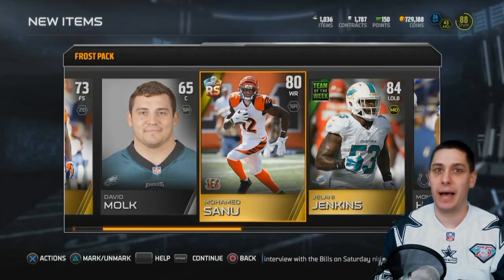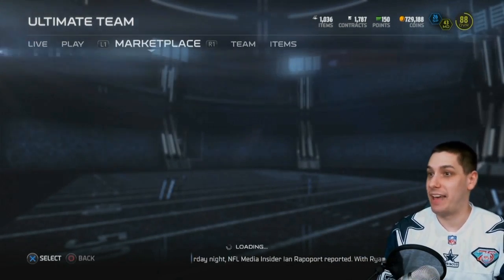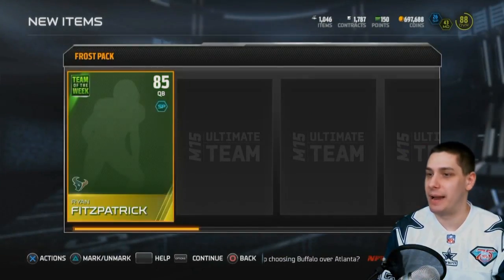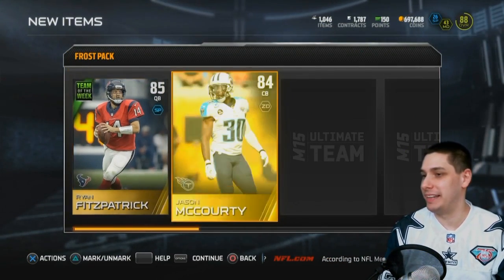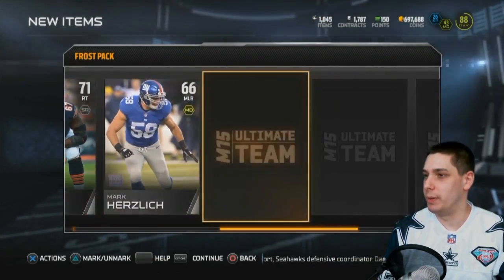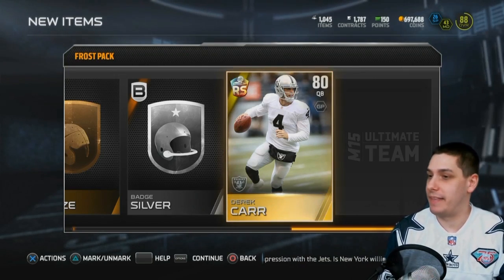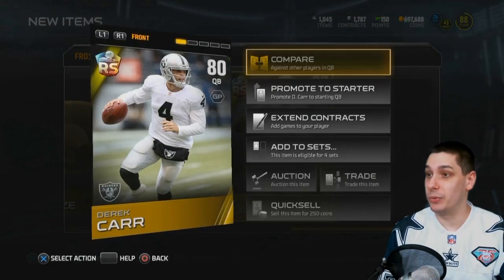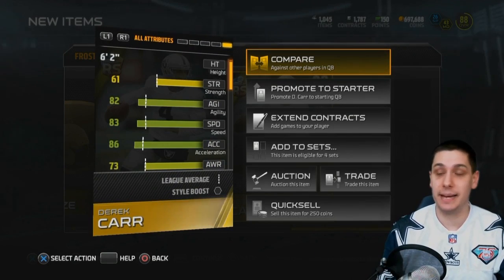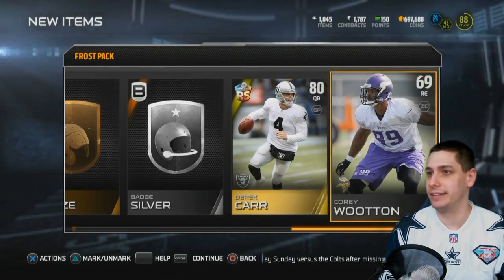I could potentially decide to make a rising star Mohamed Sanu. I might do that because I actually am in more of a need for wide receivers than you might think — I have a couple of good ones and then I just kind of have crap after that. So I'd certainly like a nice bench wide receiver, and Mohamed Sanu would fit that bill as somebody decent but not really super expensive. Ryan Fitzpatrick team of the week, unfortunately. Jason McCourty, our ice bowl — we'll add that to the set. Derek Carr is our rising star. That upgraded Derek Carr is nasty — I think London uses that as his starting QB because he has great speed. He gets a speed upgrade in the elite item, and he has 83 overall speed to begin with, going up to like 86 or something like that.